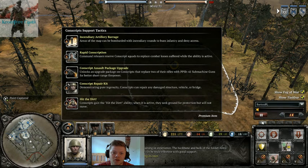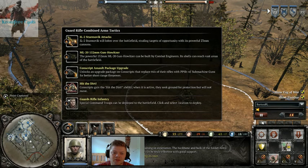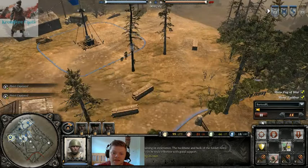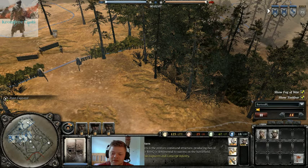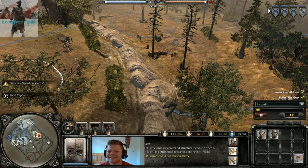Two conscripts are out now for Barton. Let's look at his commanders — he's got Conscript Support, so he's got the Rapid Conscription ability, which will replace his conscripts with the more expensive Penal Battalions. We could be seeing some nice satchel charges if he goes that route. He's also got Guard Rifle, the hit-the-dirt ability, and the Shock Rifle Frontline in case he wants to call in the IS-2 with shock troops. The KV-8 is a very strong heavy tank doing lots of damage to infantry. The third conscript is being built now, with no upgrades yet.